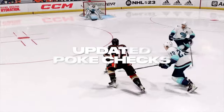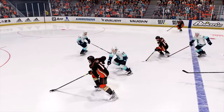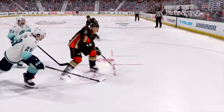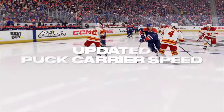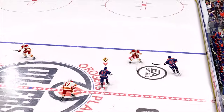We've also heard your feedback around poke checks, so we reduced player movement speed while in the defensive skill stick and decreased the effectiveness of poke checks when chasing or in a poor position. In addition, we increased puck carrier speed to create more separation between players and ensure that the fastest skaters in the league act like it.